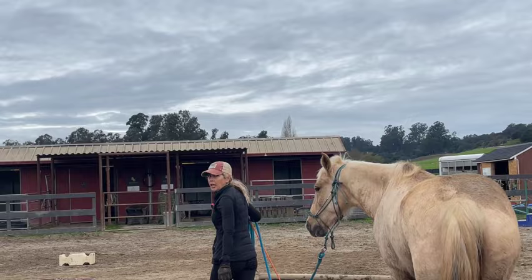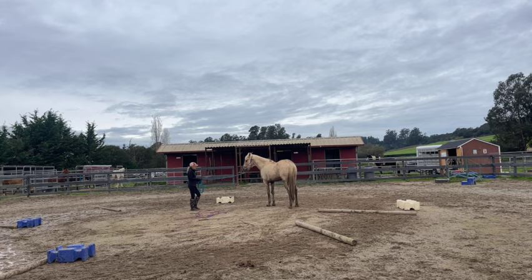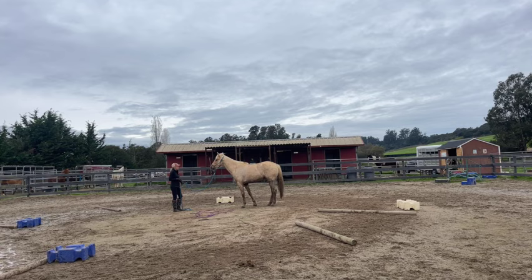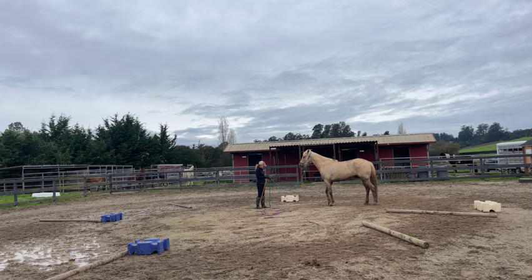I've gotten her to back up — she was falling way too close into my space. I got her to back up just by pushing pressure on the rope. Now we're going to try to back her up from wiggling. I'm going to wiggle — back, back, back — waiting for one step back. Good girl. Just need to get one step to start.